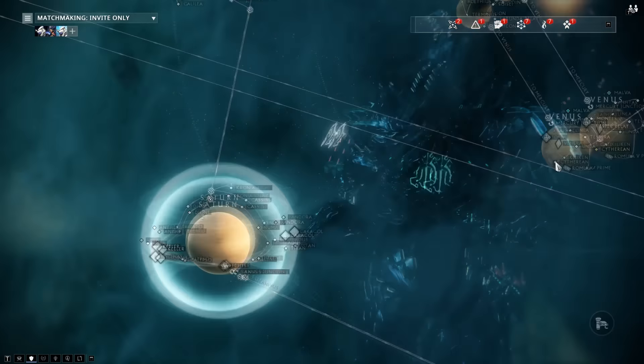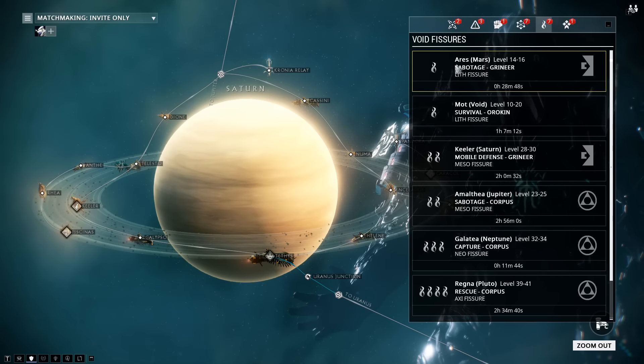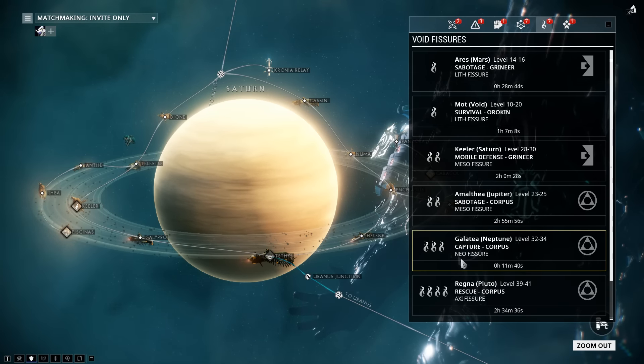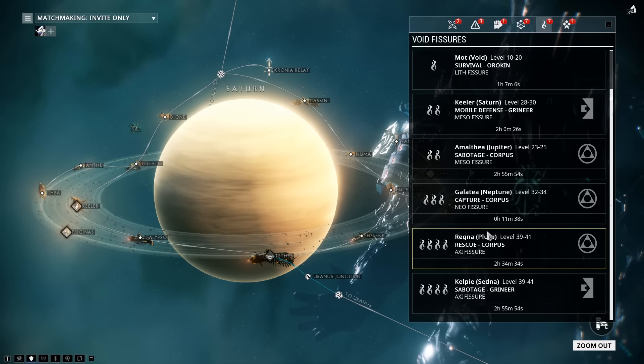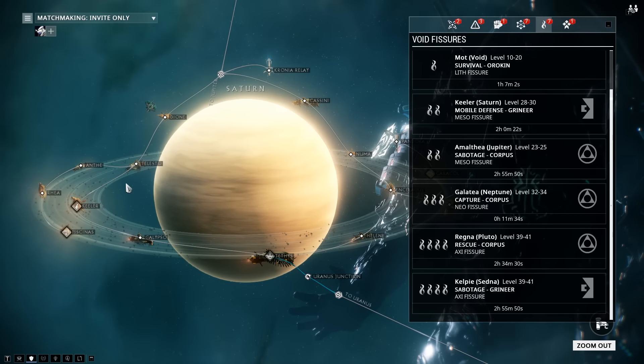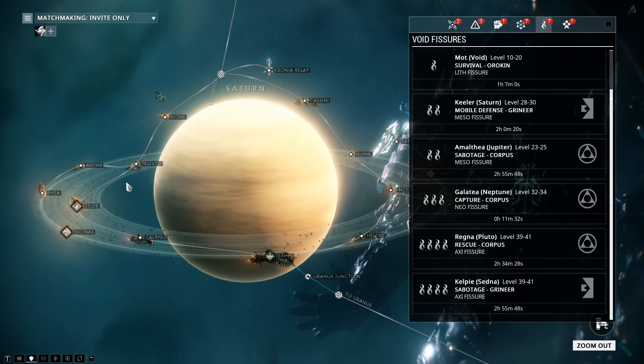There are four tiers of missions. You have Lith, which is Tower 1; Meso, which is Tower 2; Neo, which is your Tower 3; and Axi, which is your Tower 4. Each of these names are basically for lore purposes — the name of a different era in Orokin history — and the rewards you get are tied to that era.